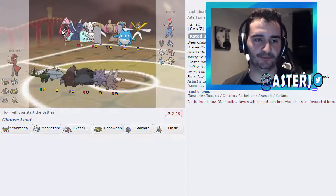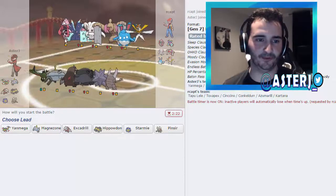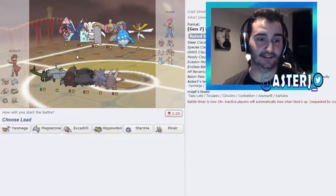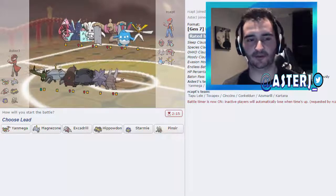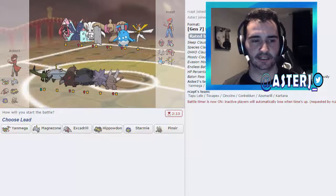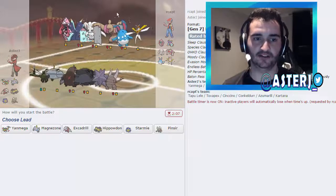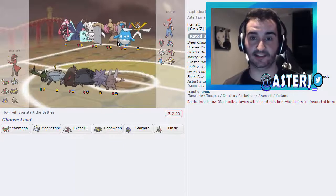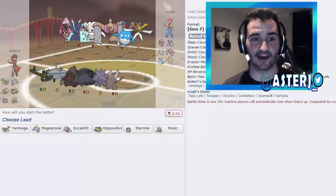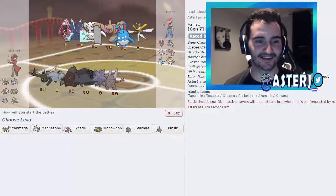Looking at opposing threats: Kartana only gets Beast Boost, and Telepathy doesn't matter. Toxapex can be a little annoying because of the ability that forces crits. Cinccino has Skill Link and Technician, which is pretty crazy. Conkeldurr is crazy, and so is Azumarill — it resists or is immune to Grass, four times resists Fire and Ice, and still has Huge Power. It's pretty insane.